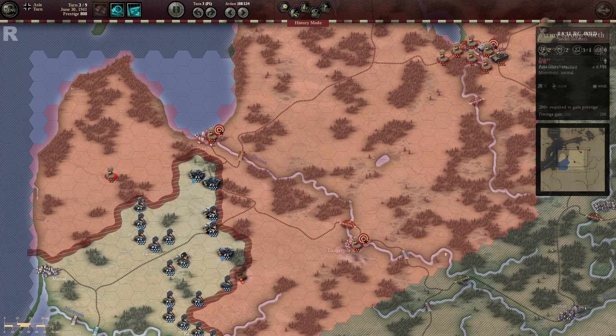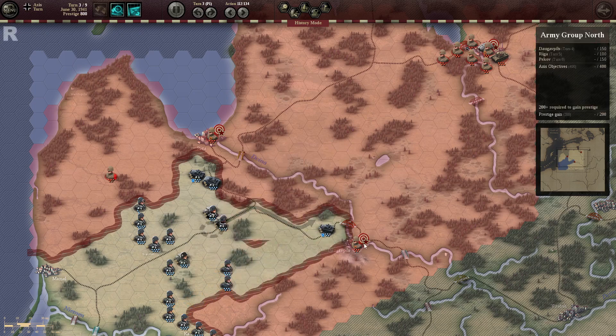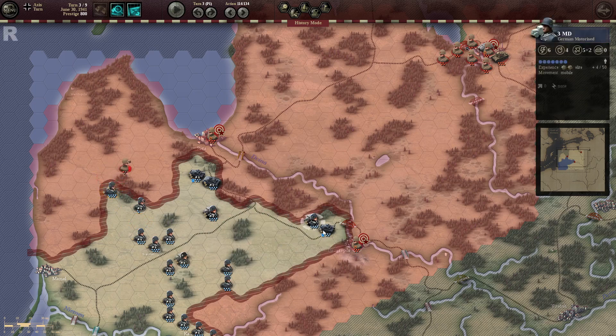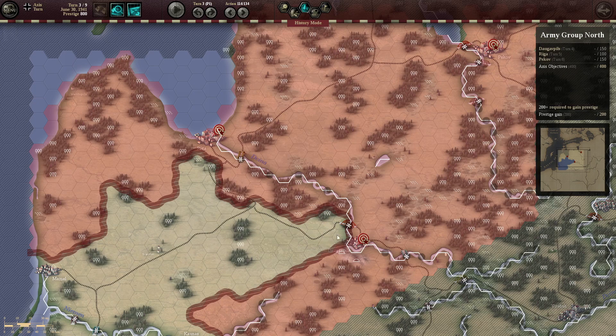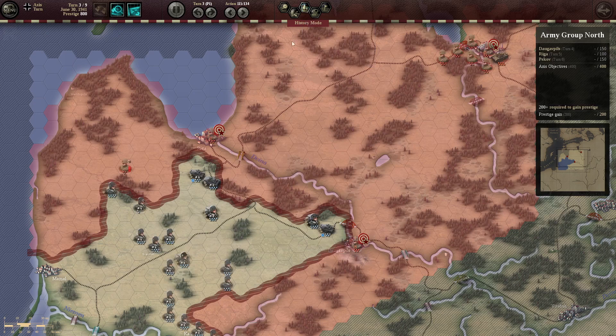Now we're just cleaning up this random straggler unit. It's turn 3, and on turn 4 we need to capture Daugavpils. I'm correctly sending two of my elite units here — this should be more than enough. The only thing this unit has going for it is that it's kind of a river bank, so don't attack across the river — the enemy gets a huge defense bonus and some attack bonus as well. We're going to cross at the bridge.